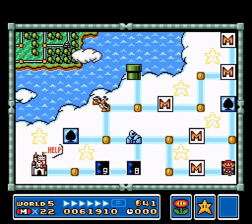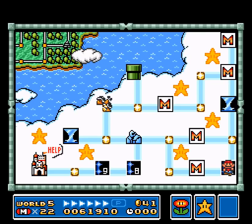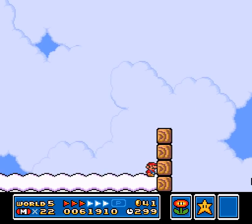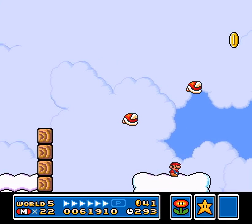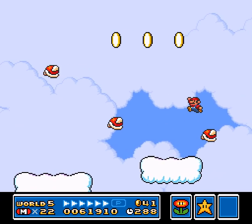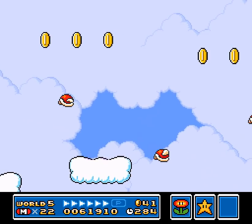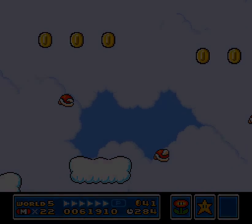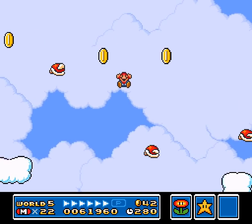Apparently 5-6 is possible, but you need to be small and it is extremely difficult. I'm not saying I'm going to do it, but I want to give it an honest try. I might use a save state where it's pertinent just so I can keep trying. This level I always felt was barely playable — how do you do this part when you're small?